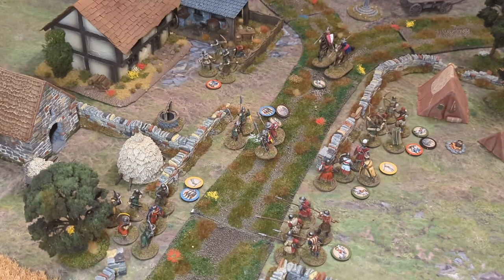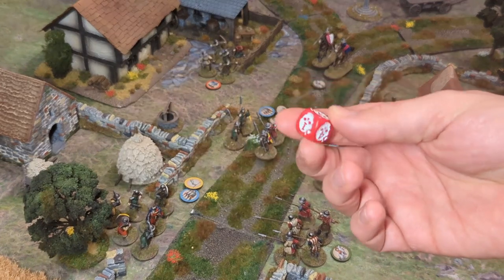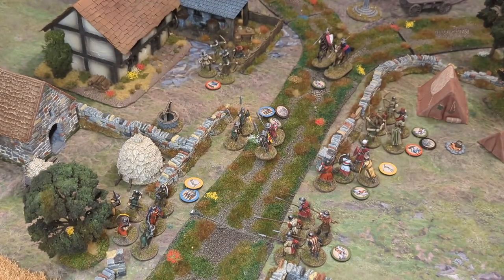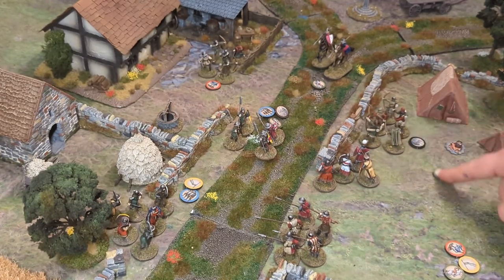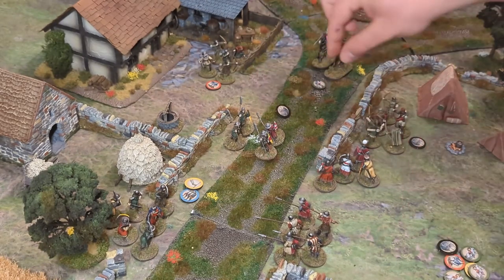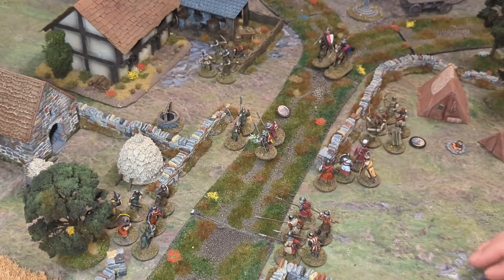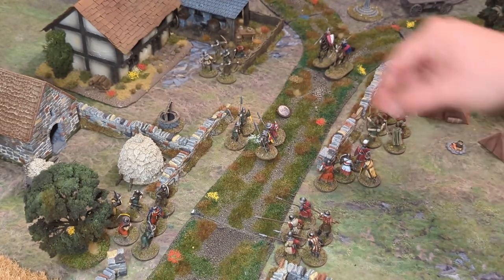We'll talk more about weary, broken, and shocked shortly. For now, this is how a turn moves into the housekeeping phase. At the end of the turn you go round and remove any tokens. You would also amend the morale dice if there had been casualties. Both players go through and take off their tokens. The weary tokens come off as well since these groups have no score on their morale dice.